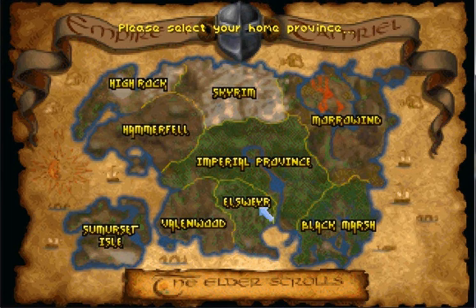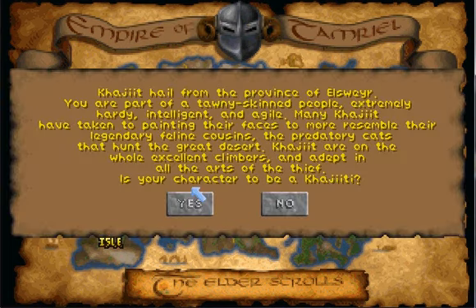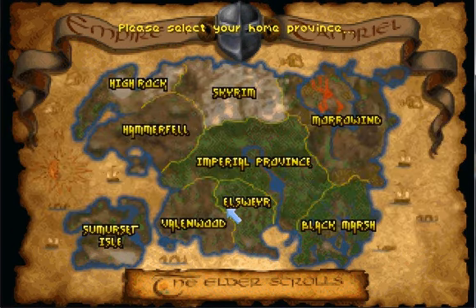Then we go to Elsweyr — I always thought that name was funny. Home of the Khajiit — I don't know how to pronounce that cat race name. I've never beaten this game with one of those, and never really played one in Morrowind or Oblivion either. Silly race.